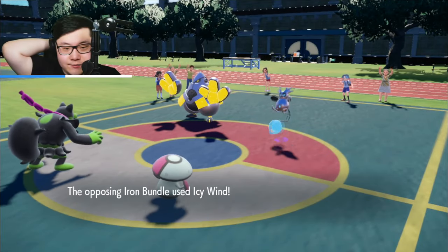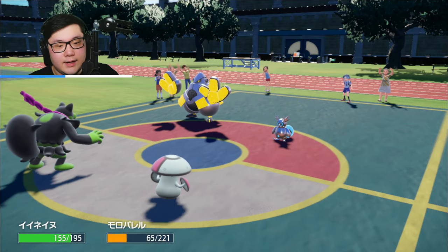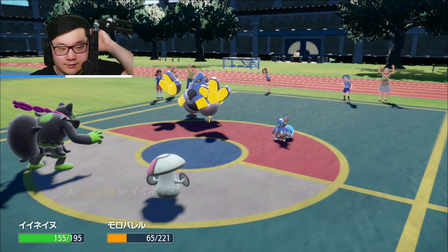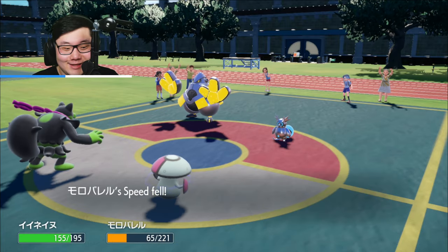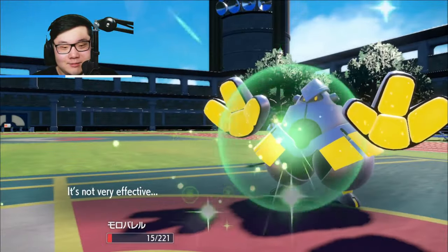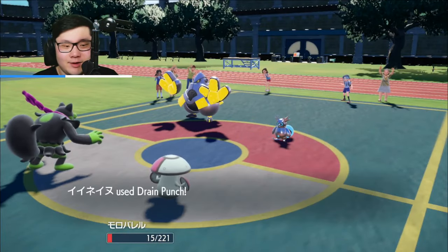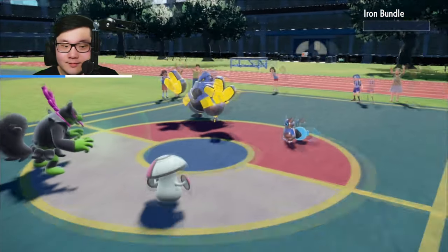They go for Icy Wind — I'll take that. Get a crit on Okidogi again. I don't know why Okidogi keeps getting crit, but hopefully it stops. Amoonguss is going to be able to absorb that Drain Punch. I can't really pivot Amoonguss anymore, but it should be acceptable. I guess Ninetales is going to come in and go for Aurora Veil.